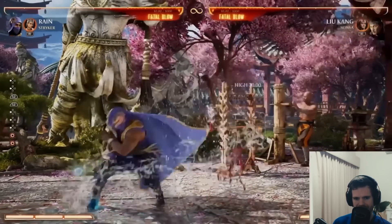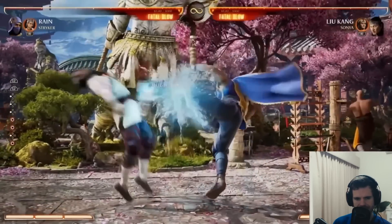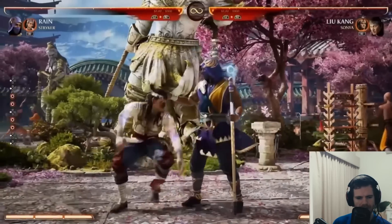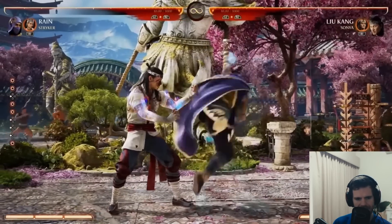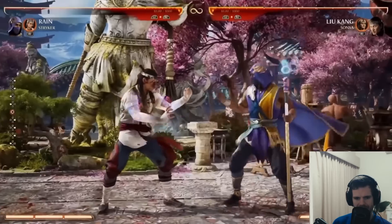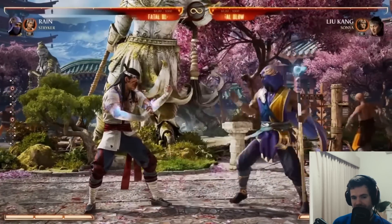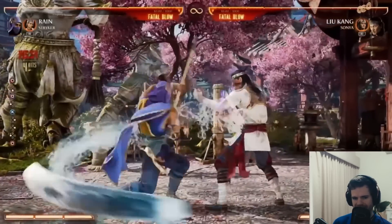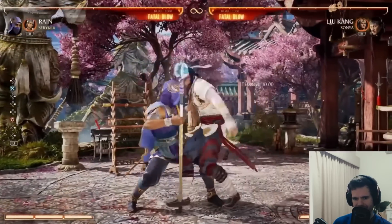He's got his roundhouse kick. Is that just a normal? It's not a special move. You can combo from it - it is a high though. But you can use like a Frost cameo to freeze the opponent and then you have time to charge up that kick, so I guess that's the best way to use it.